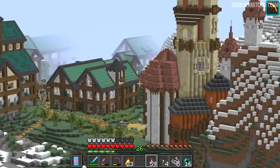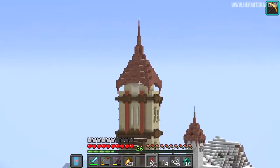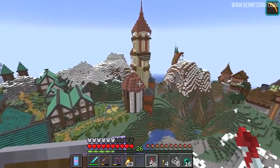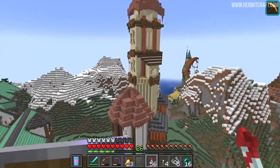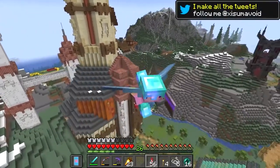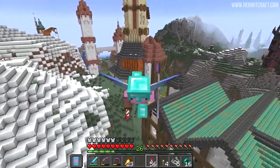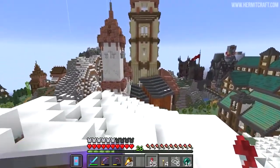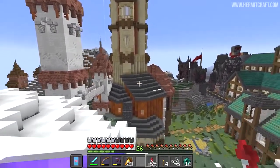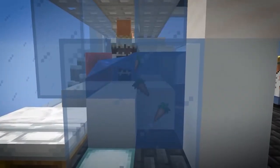Suma has also worked a lot on his megabase. He has so many builds going on this season being both Suma and Evil Suma. He wanted to break out of his comfort zone with building, so he worked on creating shapes first and then adding details after — a super new approach for him that he really enjoyed. This build turned out amazing with so many great builds in the area.